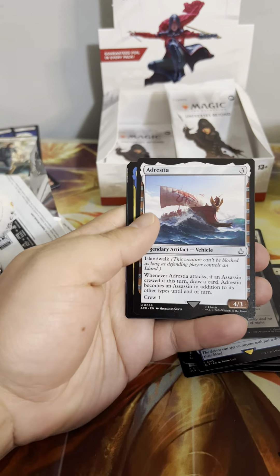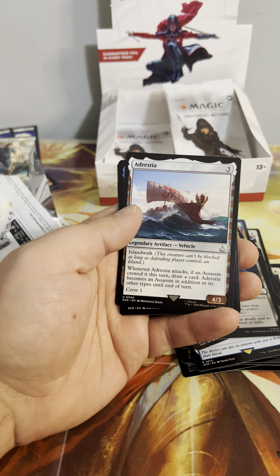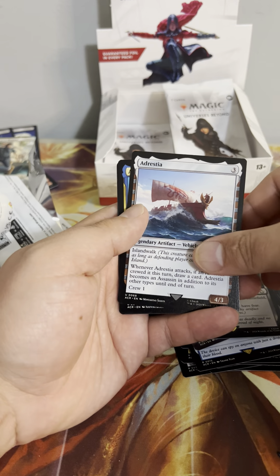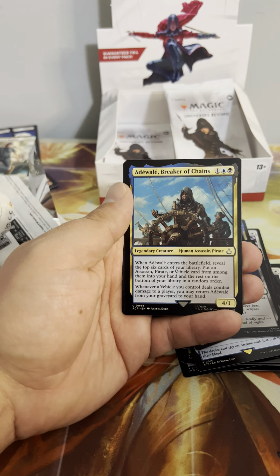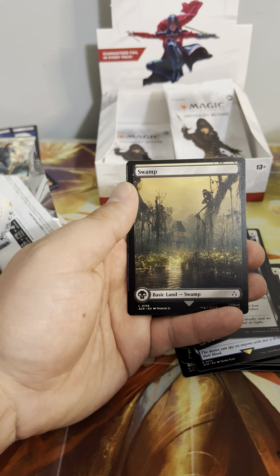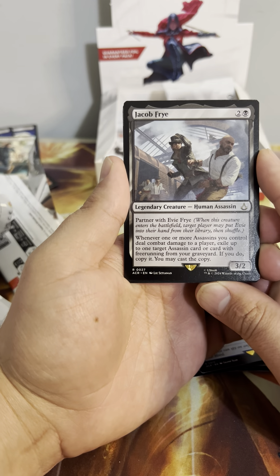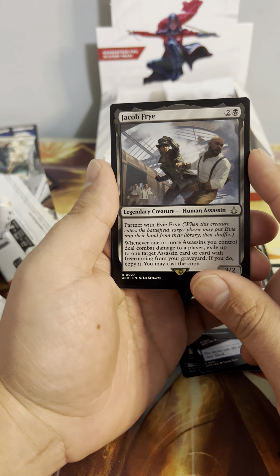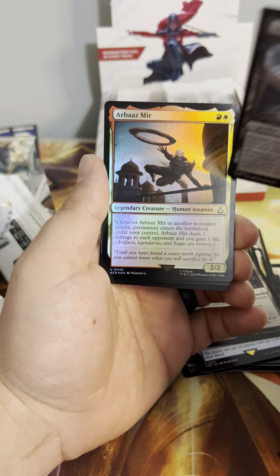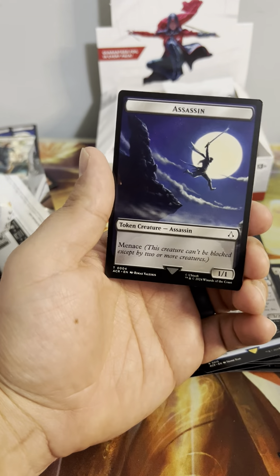Assassin Initiate — island walk, when it attacks an Assassin crewed at this turn, draw a card; becomes an Assassin in addition to its other types on crew one for a 4/3. There's Breaker of Chains normal art — I think that's actually the first normal art I've seen of that card. Jacob Fry — partner with Evie Fry; whenever one or more Assassins you control deal damage to a player, exile one target Assassin card or card with free running from your graveyard; if you do, copy it and you may cast the copy. Arbaaz Mir foil and another Breaker of Chains showcase.